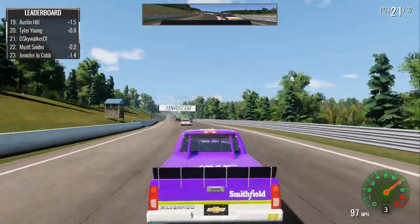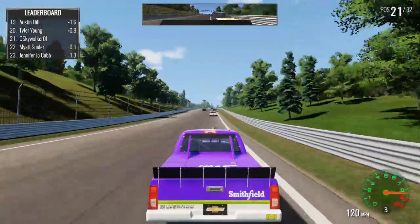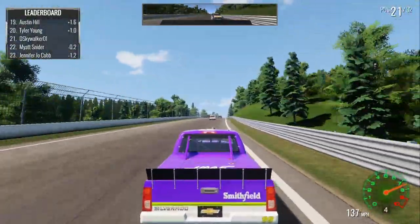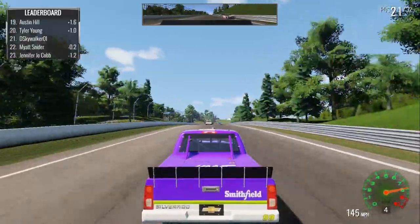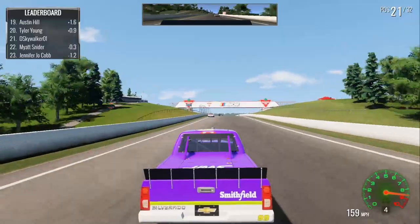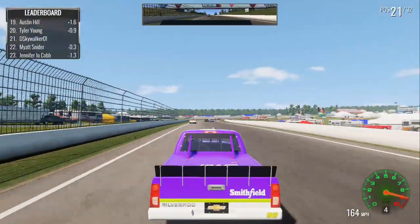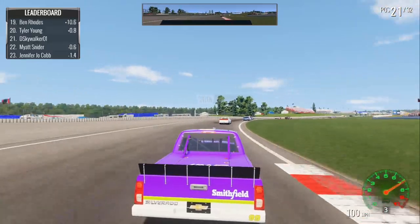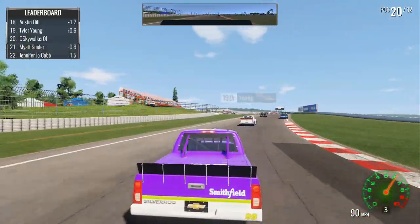I should have been in second gear there. Now we've got to keep Matt Snyder behind me. We'll get down the back straightaway here — the Andretti Straight, by the way, that's what they named it. So it goes from Moss Corner, named for Sir Sterling Moss, and then the Andretti Straight, named for Mario Andretti. Pretty cool.